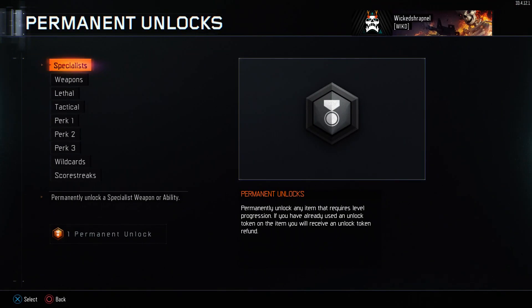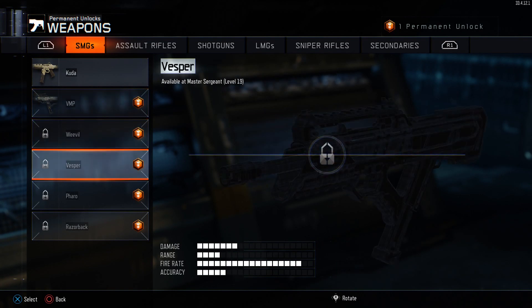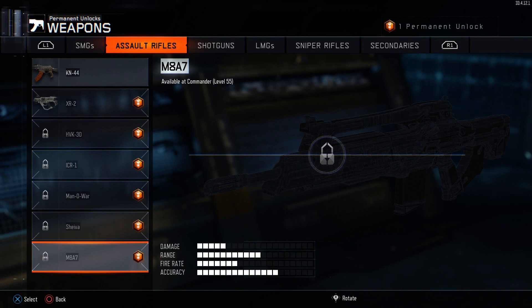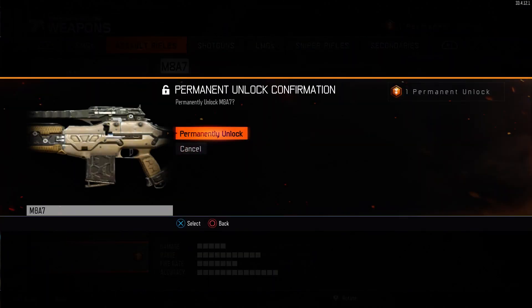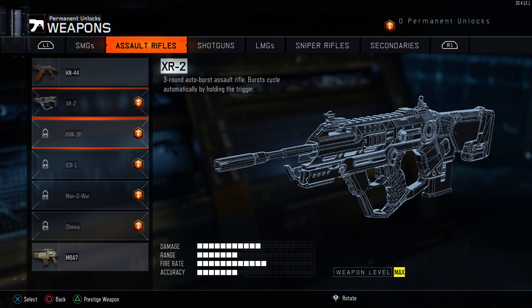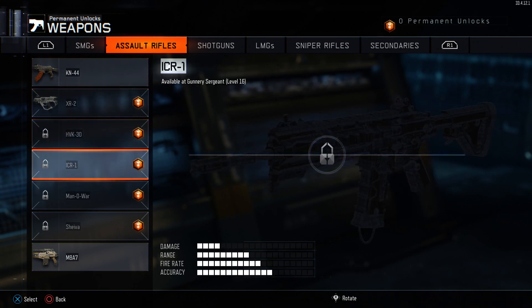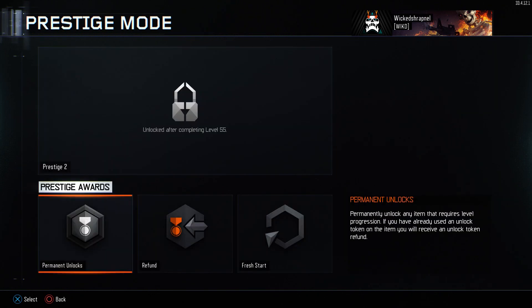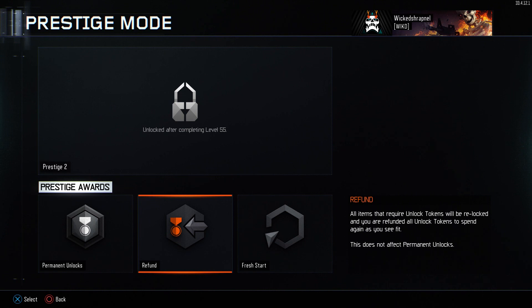Permanent unlocks — I'm going to go with the M8 just because it's unlocked so late. Zero permanent unlocks left. Items that require unlock tokens will be relocked and you are refunded all unlock tokens to spend again as you see fit. That's pretty cool.